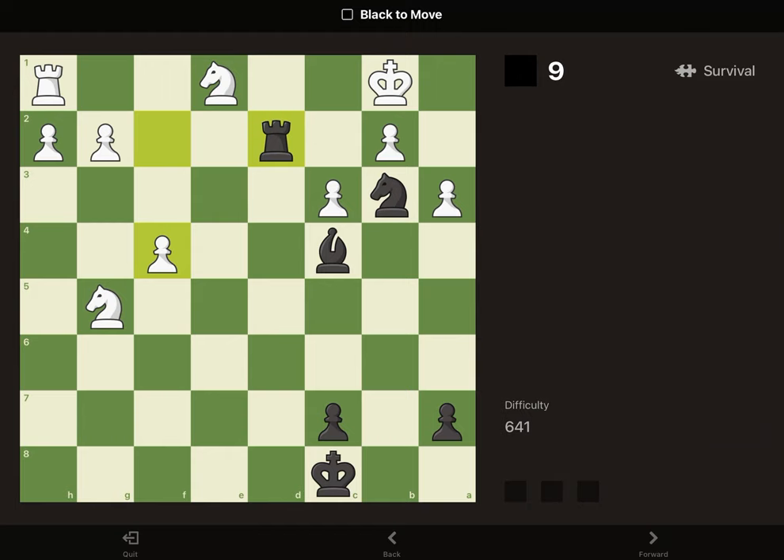In this position, our rook can go to the back rank and check the enemy king. The enemy king can only go to C2 or A2, and in both of those we've got checkmate, either C1 or A1.